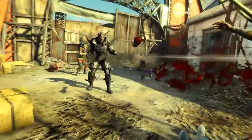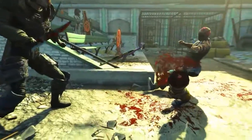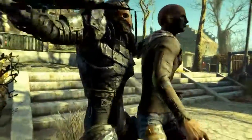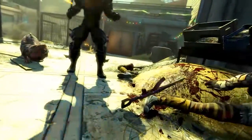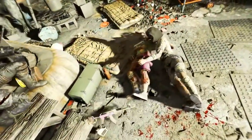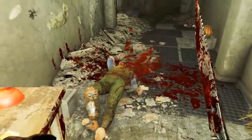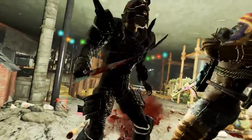A critical hit with Throat Slicer, once you perk it out and end up with damage around 400 to 430, is going to do 1,830 damage. Provided your luck is pretty high or you're using a crit build, you're going to be doing a crit like every 5 attacks. If you have the Ninja perk fully maxed out you're going to be doing sneak attacks for 4,370 damage, and if you're sneaky enough you can do this for every single attack.